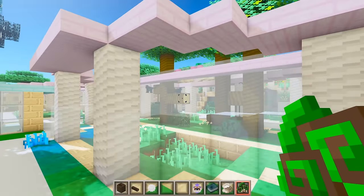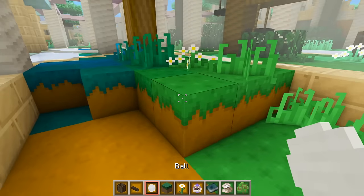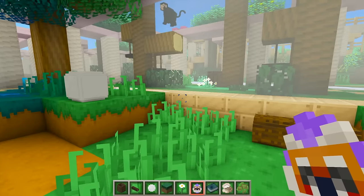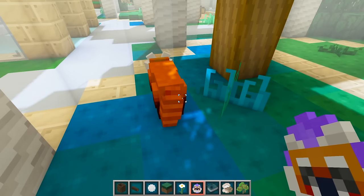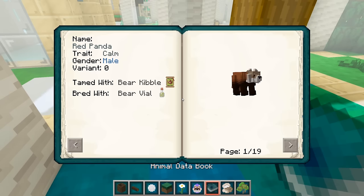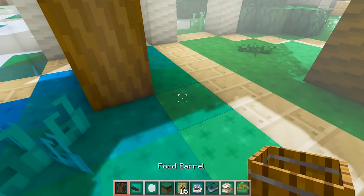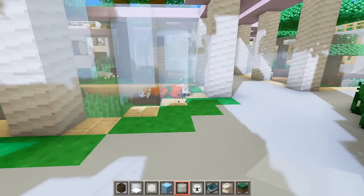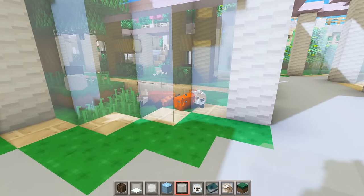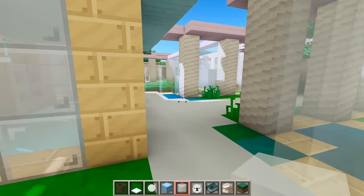Next we can work on the red panda exhibit. Let's add a log and then a ball for the red pandas to play with. Now we can spawn in some red pandas - one, two, three. They eat bear kibble, so let's feed them. I'll put their barrel of food in the back. Oh my gosh, they're all laying next to each other - you guys are so cute!